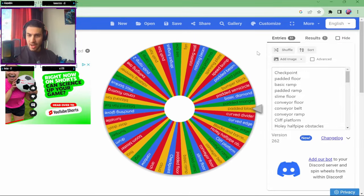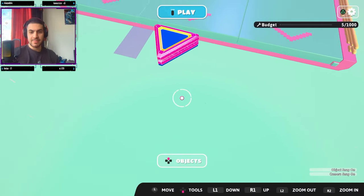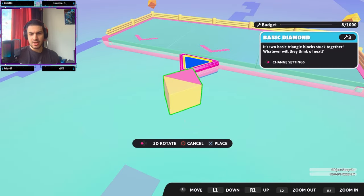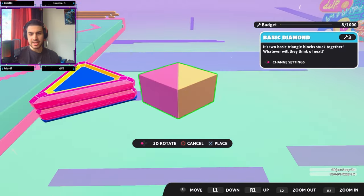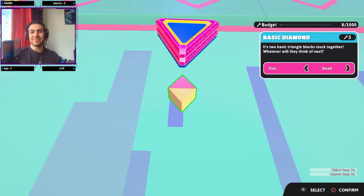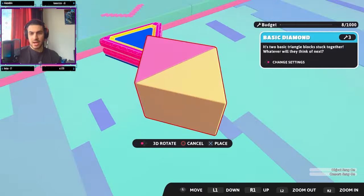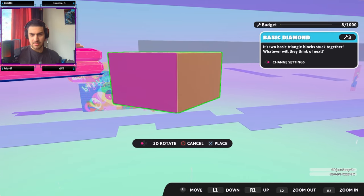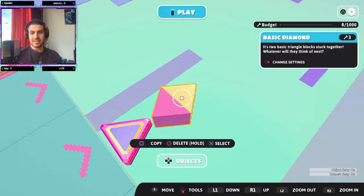Let's see what we get next — it's going to be another triangle, or maybe a diamond. We've got a Basic Diamond! Back in the map, let me find it — here's our Basic Diamond. How do you move it up or down? There we go — I'm learning. They're connected, which is good. Let's make the size large for this one and place it down. We've got our Basic Diamond down.